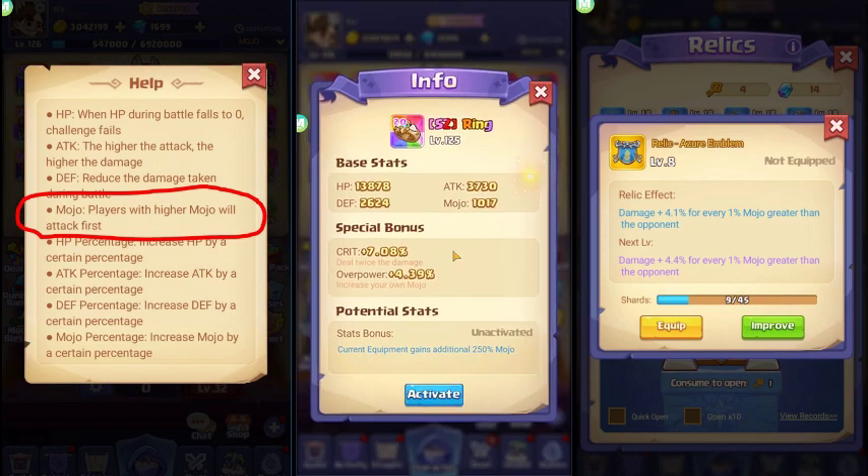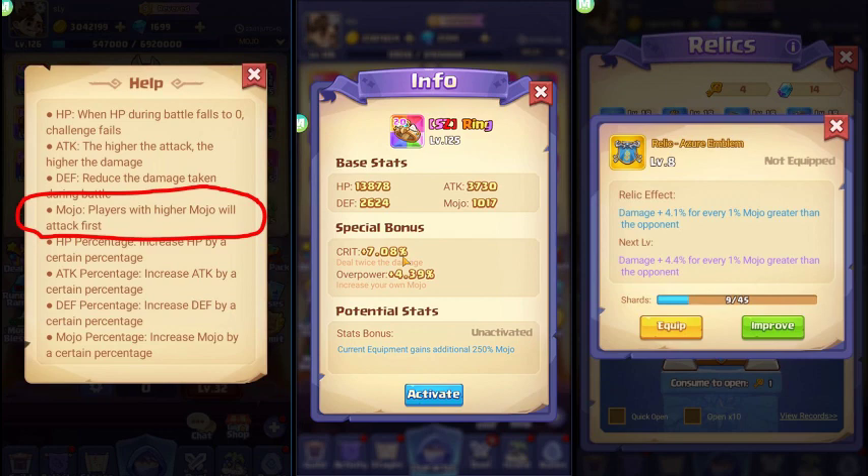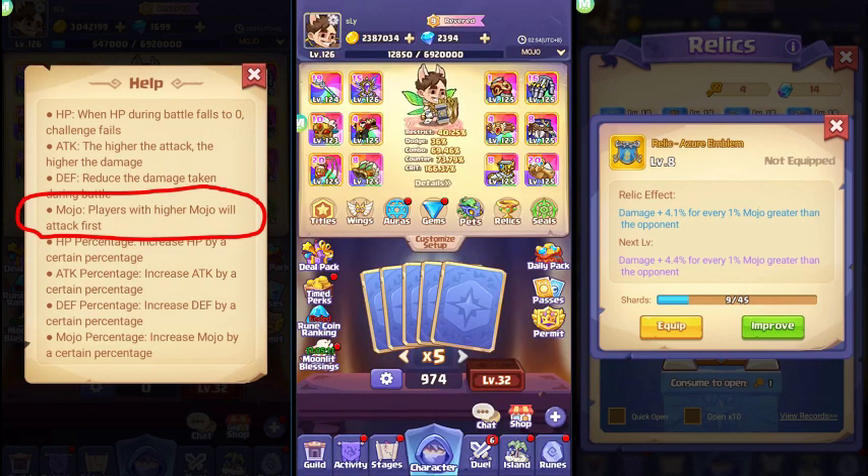This one is almost 1.2k versus 1017 — that's already a huge difference. Making this level 20 will increase your mojo to 250%. Say for example this crate equipment gains additional damage: 250% of 1000 is 2500, and if you have 1.2k mojo it would give you around 2700 — a 200 difference.